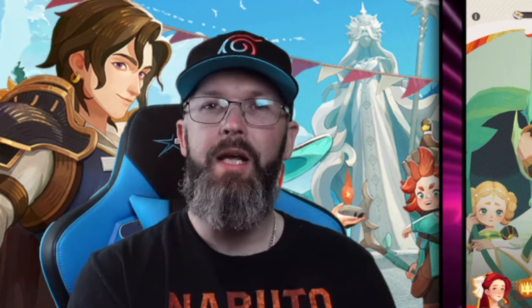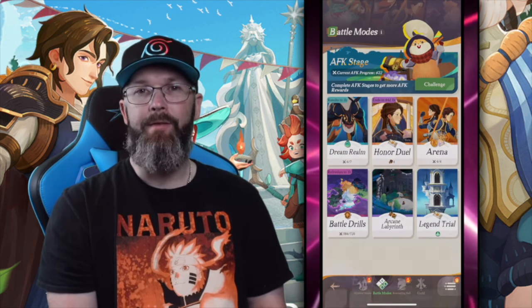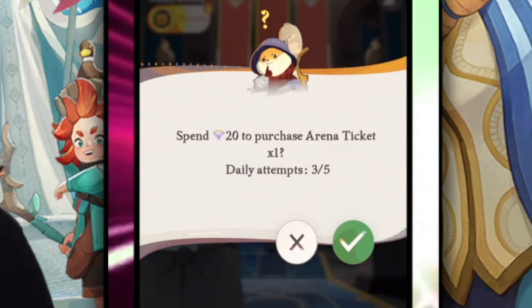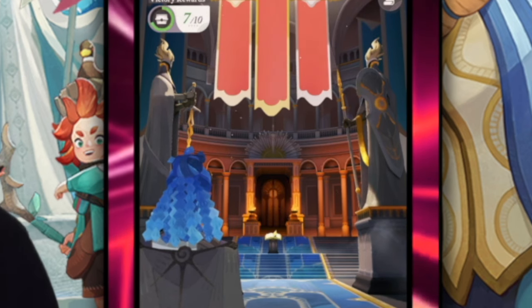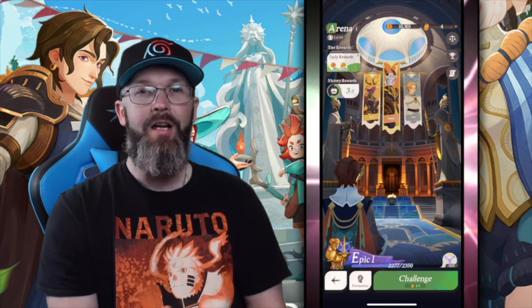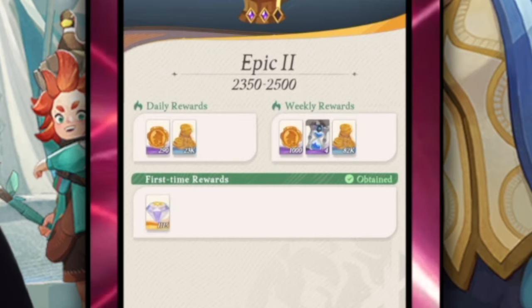The all hero recruitment is the main place to spend gems, but this becomes short-lived the second you unlock the arena. You'll be able to battle 4 times, and after that you can purchase 5 extra tries with diamonds — it's 10, 20, 20, 20, and 30, or about 100 gems altogether. The rewards from advancing further in the arena supersede the gems you spend, so it's a no-brainer.